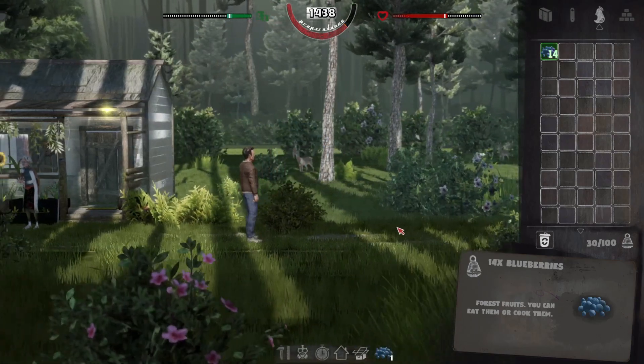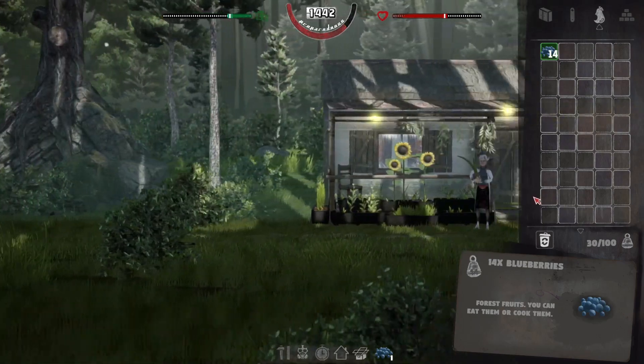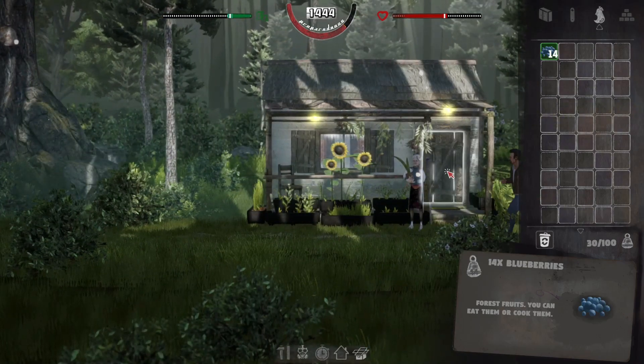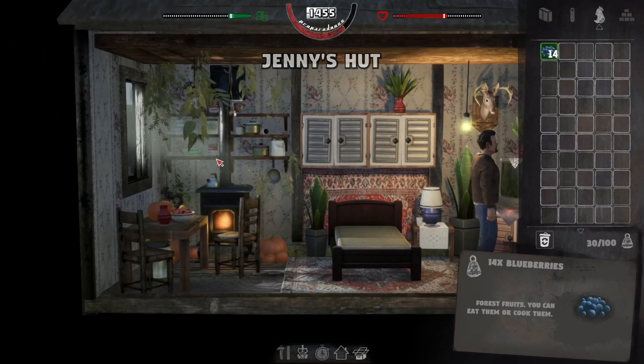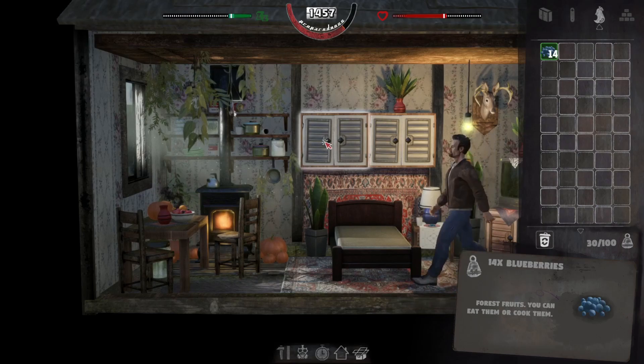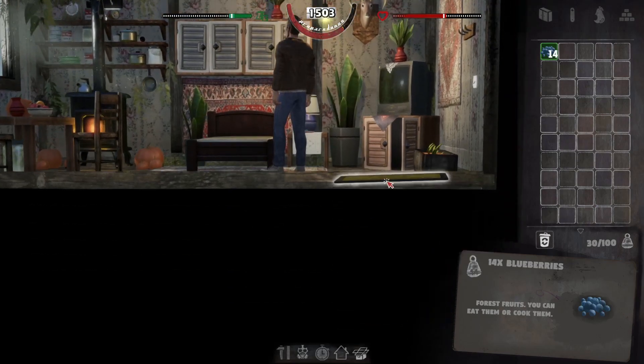We've got enough for some jam but it'd be nice to get enough for a couple of smoothies. We could sell the blueberries to Jenny and buy stuff direct from her, but it's easier to just do the mailbox. I don't think she had anything in there - we might as well go in. Yeah, it's a shame we can't take all this stuff but there's nothing really.